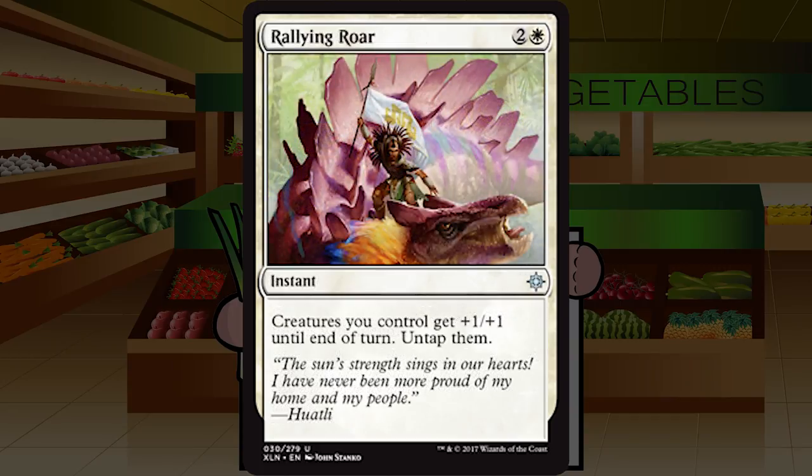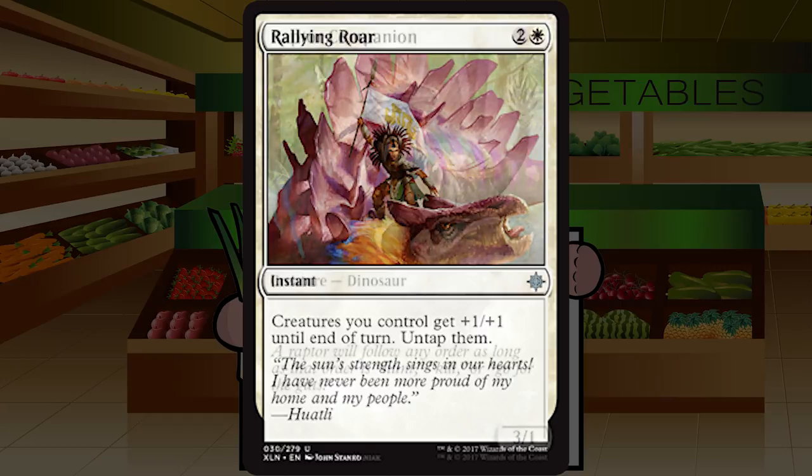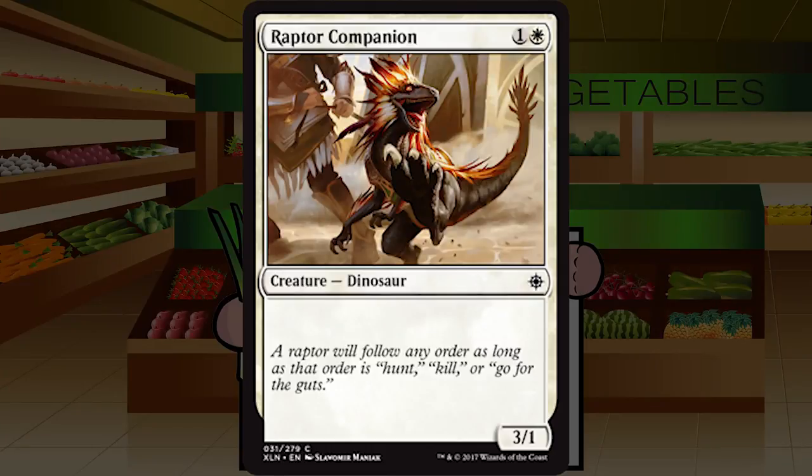Rallying Roar is two and a white for an instant at uncommon. Creatures you control get +1/+1 until end of turn; untap them. A fun little trick — the surprise untap plus a little pump can definitely lead to blowouts, or it can be used as a weak Trumpet Blast to maybe end the game. If I'm going wide I'll always play it; if I'm not planning on being aggressive I'll probably cut it. Just a middle-of-the-road Trumpet Blast effect. C.